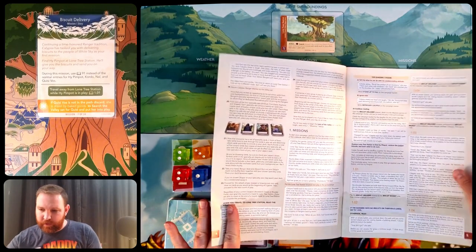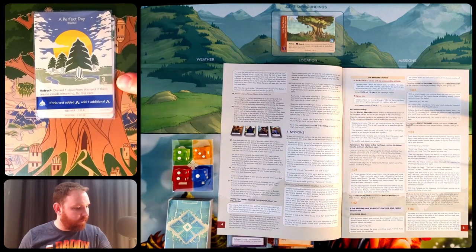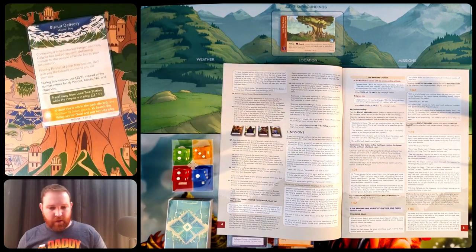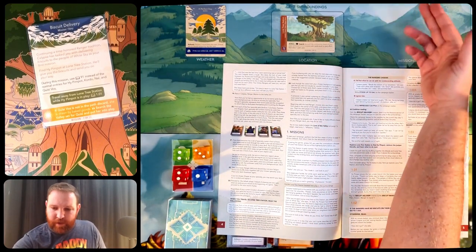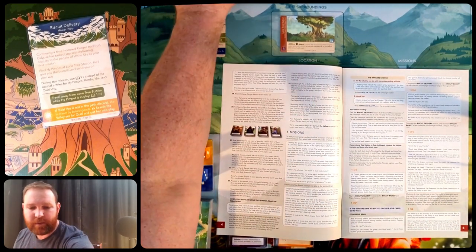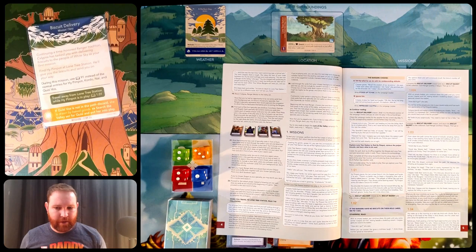I'm going to put the perfect day weather card into the weather section of play. There's also a challenge deck, challenge discard pile, path deck, and path discard pile above the play area off screen. The challenge deck is already set up since it's pretty much always the same; the path deck will change depending on what's going on. I'm going to put the biscuit delivery mission into my mission section of the play area. Calypso says: 'Cal and I are heading out into the valley — we'll be on shadow patrol. We'll never be too far away from you for the next few weeks.' Cal adds: 'You shouldn't need our help, of course. I can tell by looking at you that you're more than capable.' Then he and Calypso walk steadily out of sight.